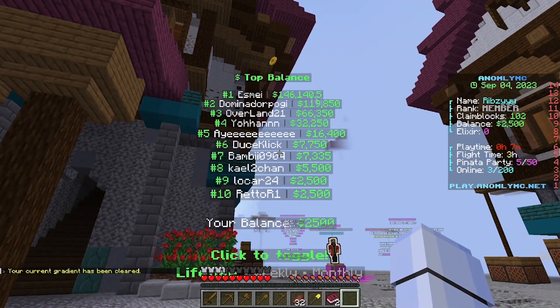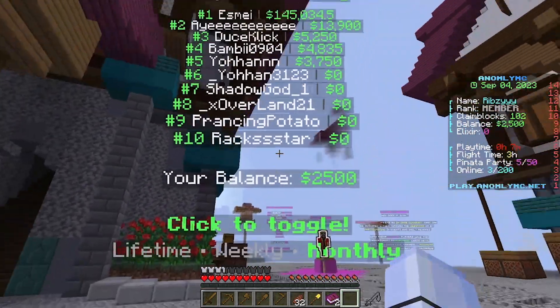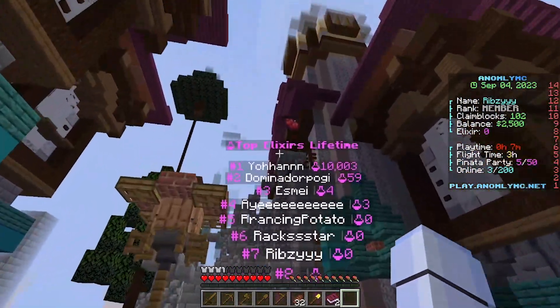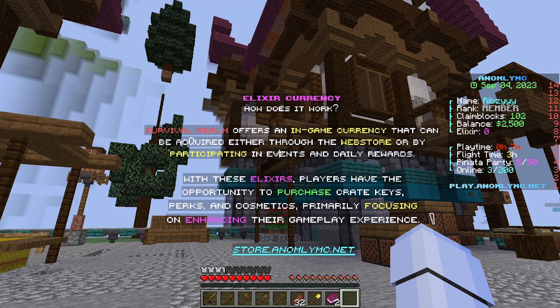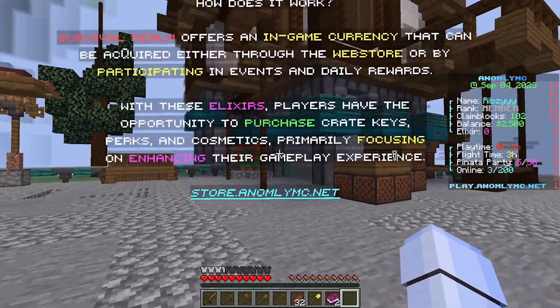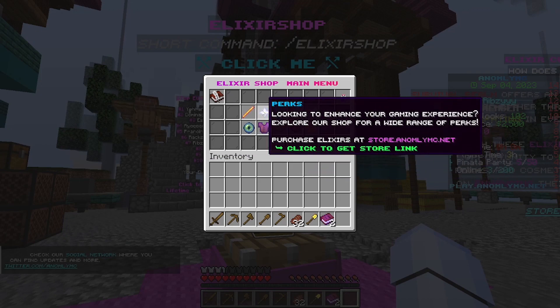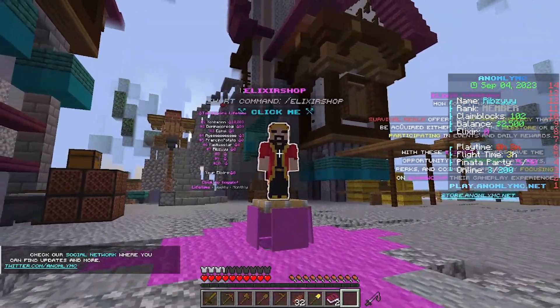Here's top bow — esme is number one with 146 grand. Hopefully I can get to top five later. You can filter by weekly, monthly, and all time. Here's top Alexas lifetime — Johan is number one with 10k. Alexa currency is an in-game currency acquired through the web store or by participating in events and daily rewards. Players can use it to purchase crate keys, perks, and cosmetics, making it less pay-to-win overall.